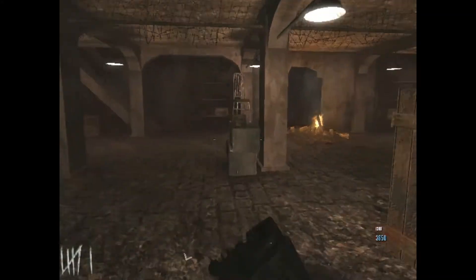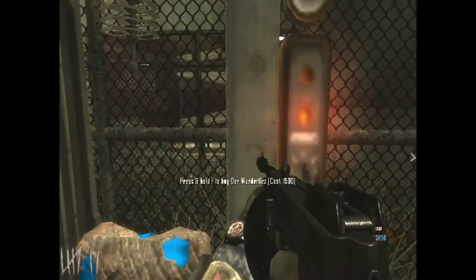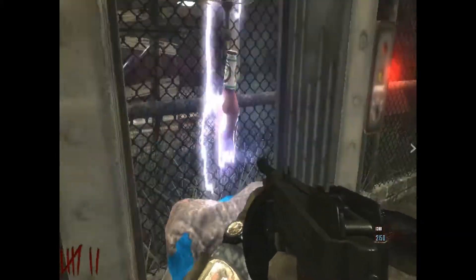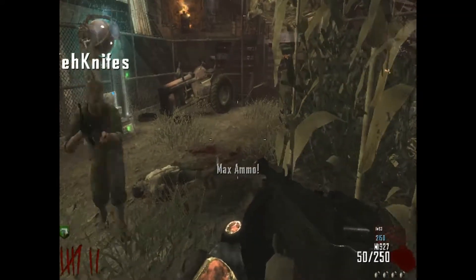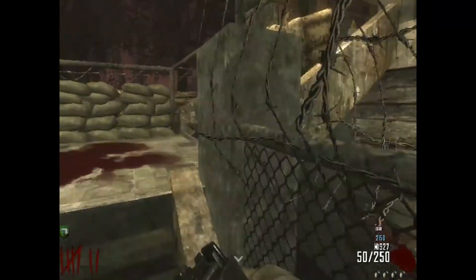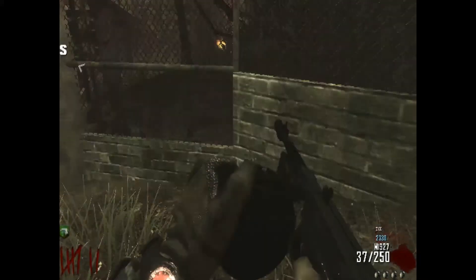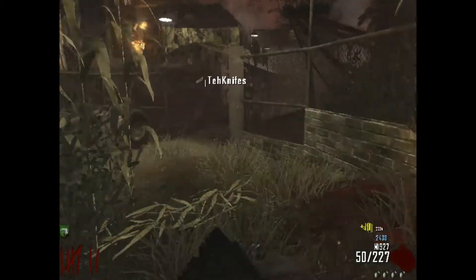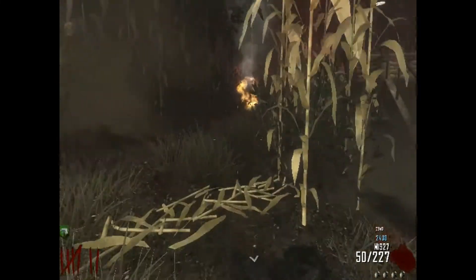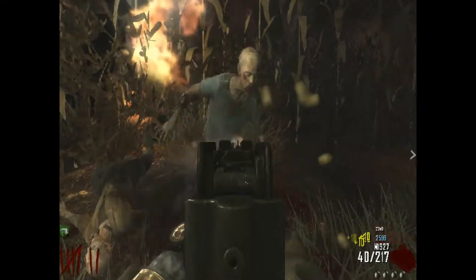I always get quick revive and jug first because those are like the good ones, and then I rack up some points to get Wonder Fizz. Our next map we're probably going to be doing — it could be the Christmas map they were talking about in the first video. I was thinking we could do Cargo but you lag super bad on that.